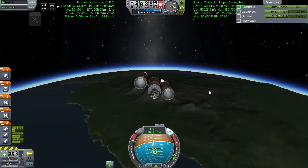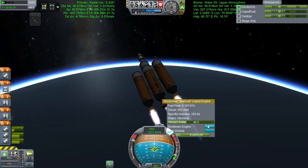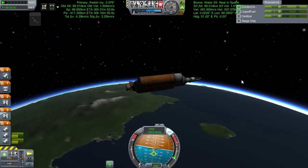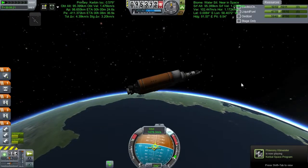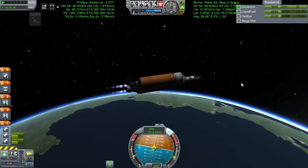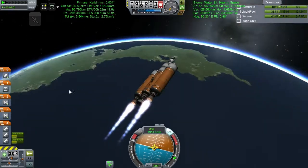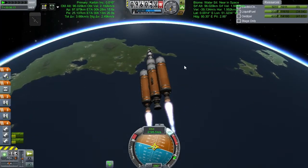First strategy: throttle the mainsail down to half power - doesn't help enough. So I shut down the mainsail entirely and burn on just the two outer engines to get to orbit. Targeting a parking orbit between the atmosphere and 100 kilometers to take advantage of the Oberth effect: the faster you're going, the better velocity boost you get from a rocket engine.